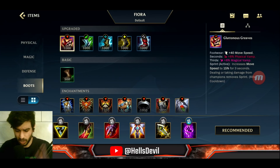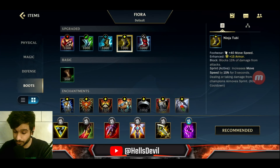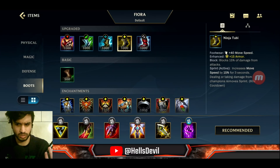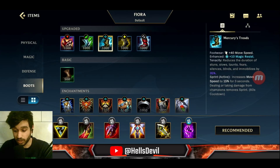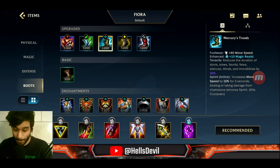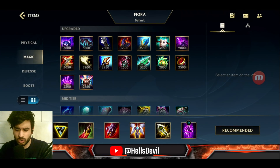For boots, I almost always go lifesteal boots unless the enemy is full attack damage, in which case I go Ninja Tabi. If the enemy has a lot of ability power — like Gragas and Orianna — I go Mercury's Treads because they're great against ability power and CC like stuns and slows.